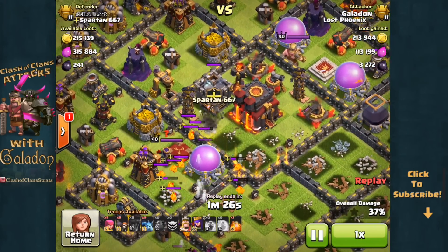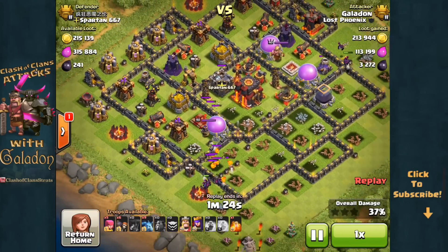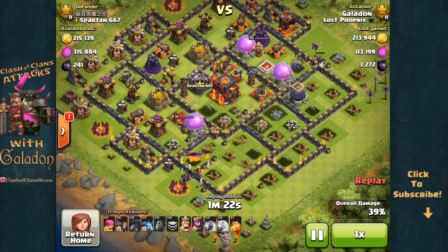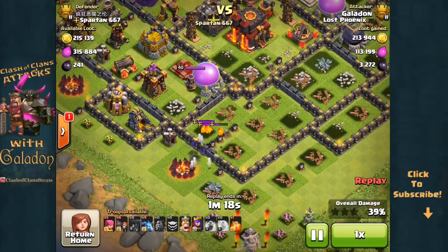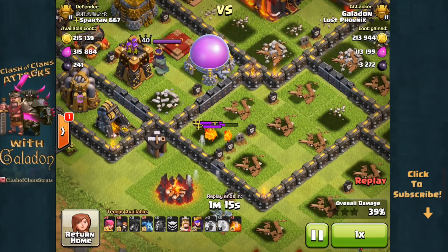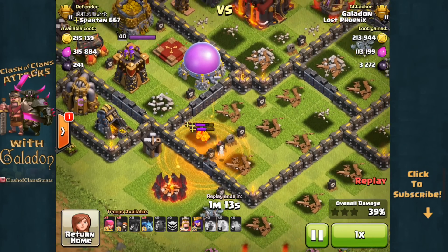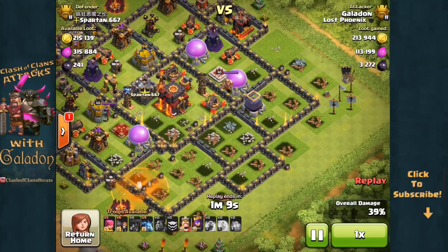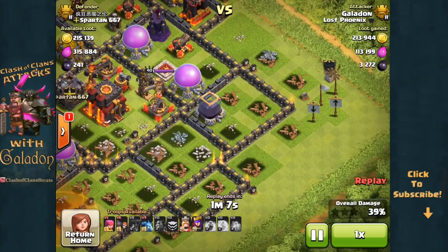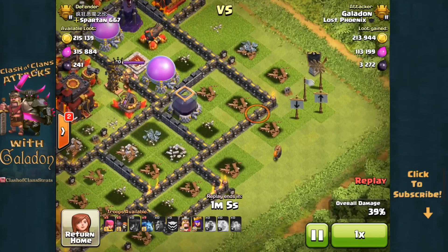But you can see we've got the Lava Hound and the Archer Queen going to work on the remainder of my units. The air phase is just about to wrap up but we're at 39% so it could be worse. We're relatively close to one star but unfortunately that town hall looks far away. So we drop the poison spell, get rid of the rest of the Lava Pups, and now it's a matter of go for the safety one star or town hall. I choose town hall.